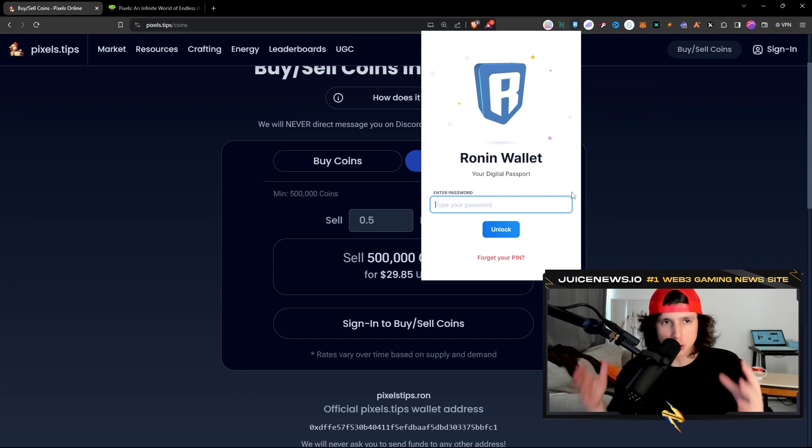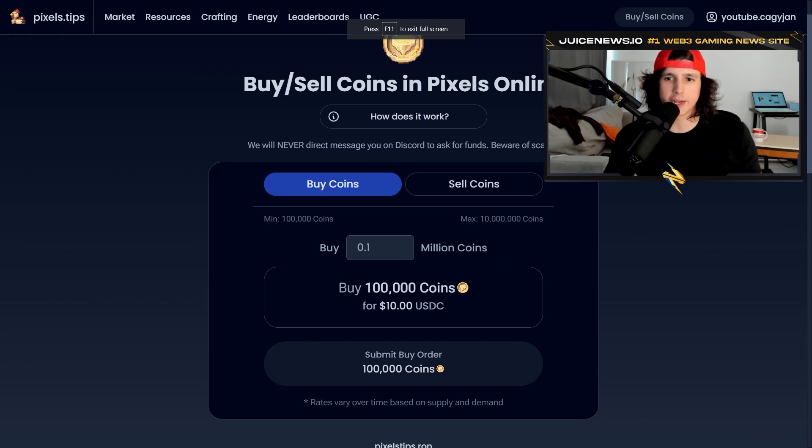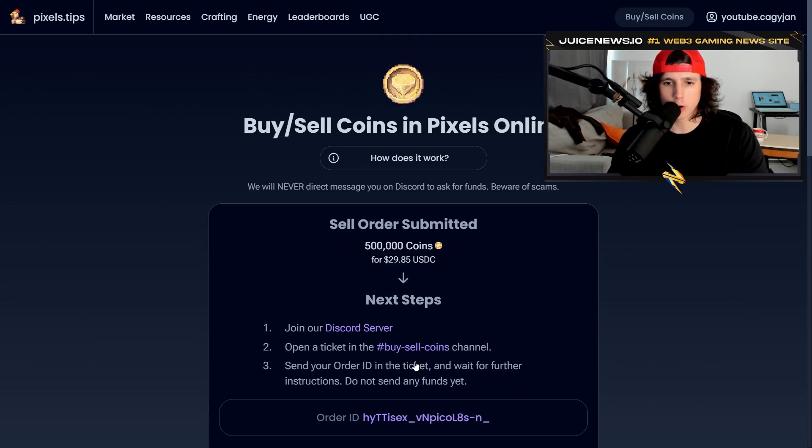You're going to need the Ronin wallet to be able to receive that money — the Ronin wallet is the wallet used in this game to transact. If you want a better tutorial on the Ronin wallet, I will leave some links down below. That is how you're going to get paid through the Ronin wallet in USDC. Now let's go ahead and simulate it — I do not have 500,000 coins but we're going to simulate it so you can see how it works.